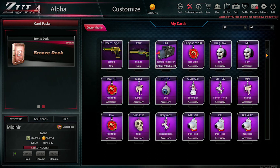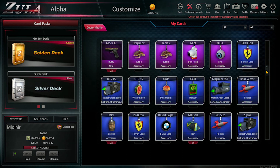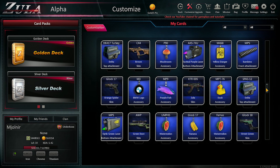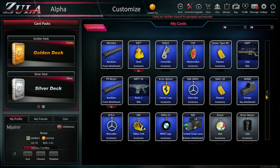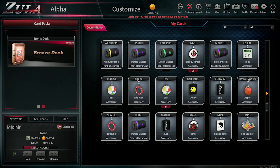The cards you will obtain with this new skin system won't be deleted, not even when the time to rent a weapon is over. If a customized weapon is transferred to another account, the used cards will be transferred too.